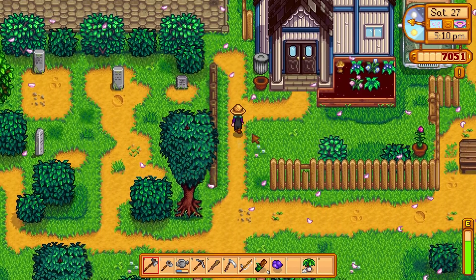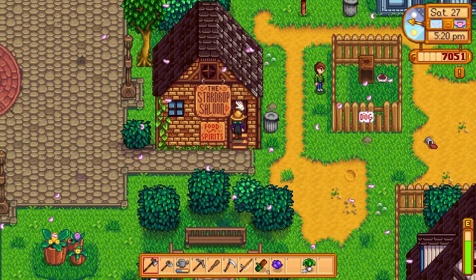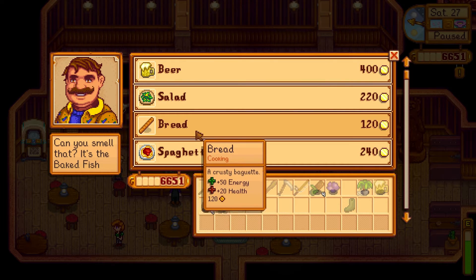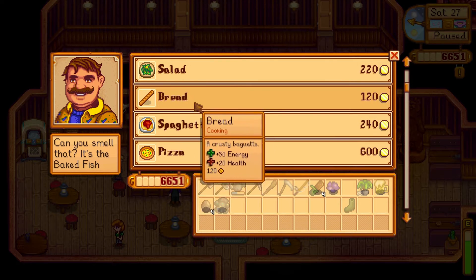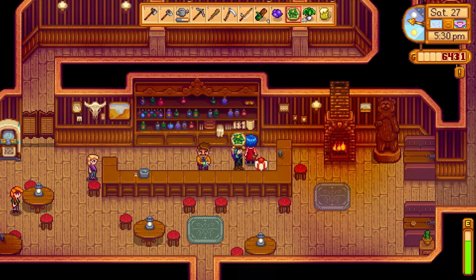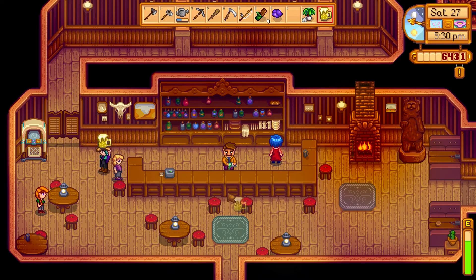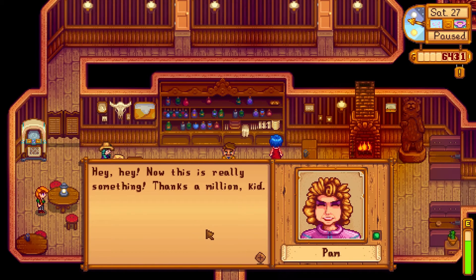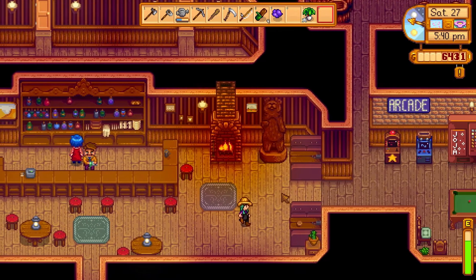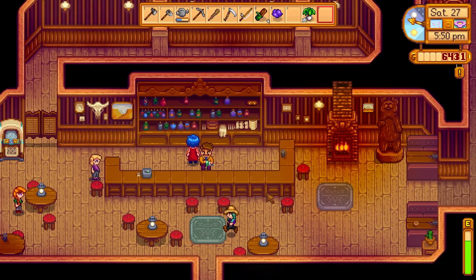Maybe we'll stop by the beach and see if there's anything to collect for money. Maybe Sebastian's here. Okay, so we're going to get a beer for Pam and a salad because I know Emily likes salads from my other game. Emily says: 'You remembered my birthday, thank you, this is great!' Pam says: 'Hey hey, now this is something, thanks a million kid!' Got Pam a beer. Where's Sebastian? Let's go to his house — that's the best place to find him, holed up in his room.